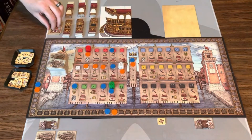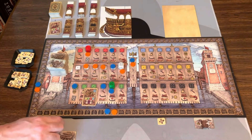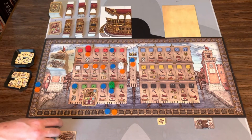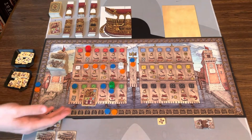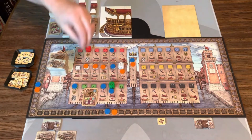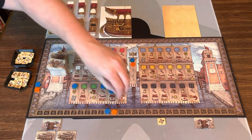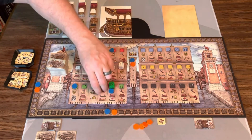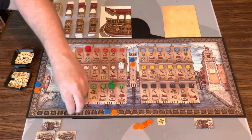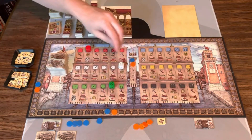Now we resolve the event. This has a flooding of one — you look at your barriers. If you have equal to that number, you lose a worker for next round. If you have less, you lose two workers. If you have more, nothing happens. Blue has more barriers so nothing happens to them. Orange has one barrier, which equals the flood number, so they lose one worker for the next round. Then we take all workers back and look at turn order — lowest barrier number goes first. Blue has five and Orange is higher, so Blue is still first.